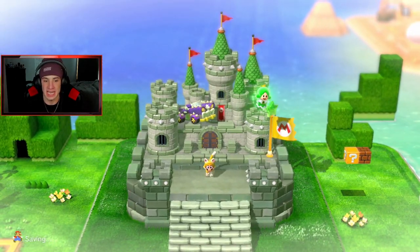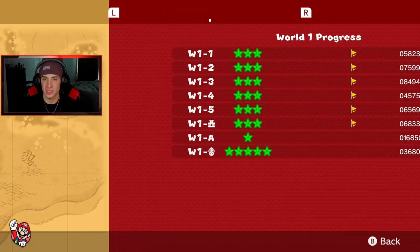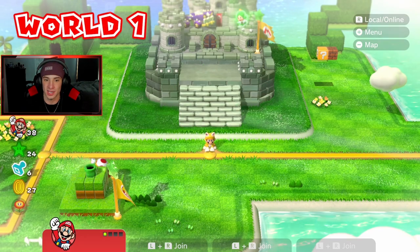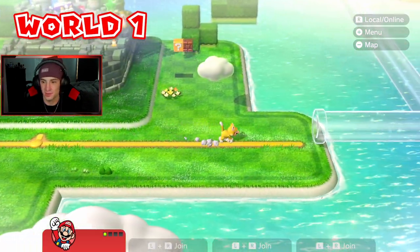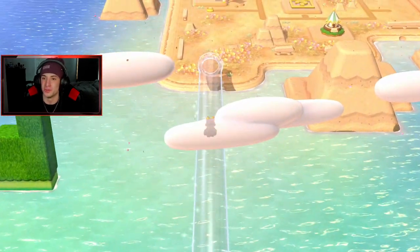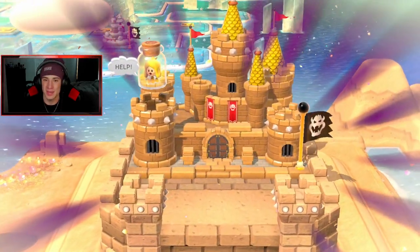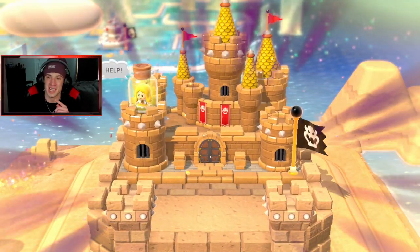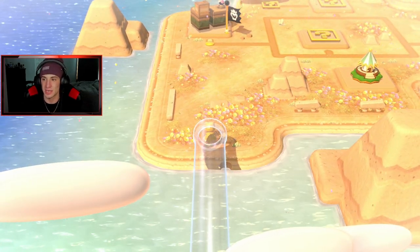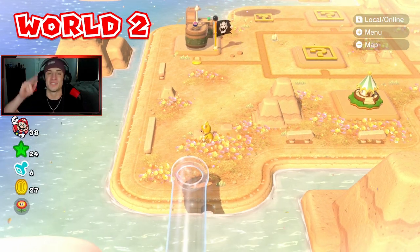Before we head into World 2, I want to check the course list — everything is done! And there's our stamp collection, which is kind of dope. Now we can come over here and go inside this pipe and check out World 2 before we get into it. Sand level baby! Sand castle, and I can see the ice world over there — I think that's World 3 or 4. We've got circuits over there too.